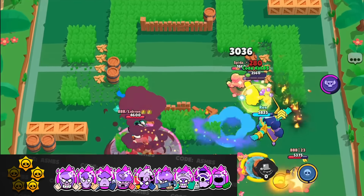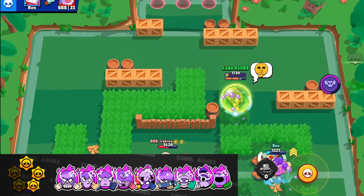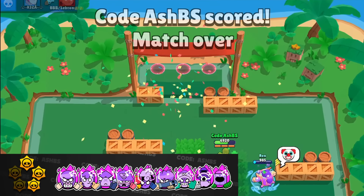As for Barley, his hypercharge destroys bushes. And Spike, of course — having a bigger circle means he can utilize his mythic gear's slowdown effect even better.